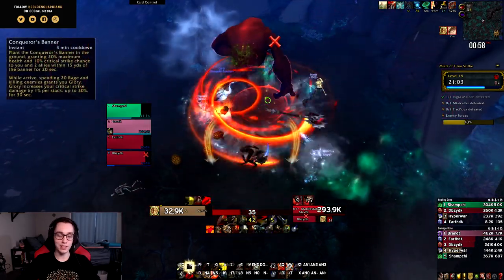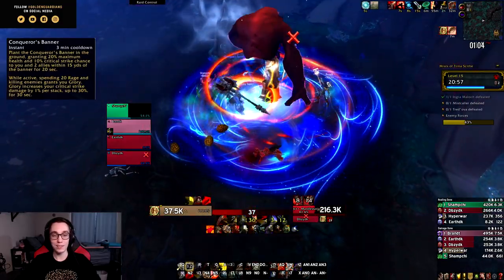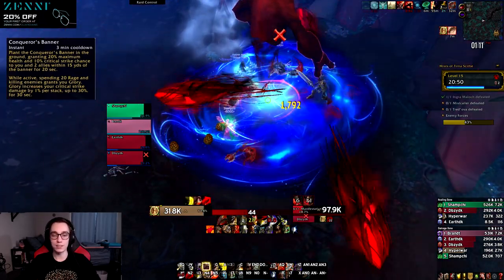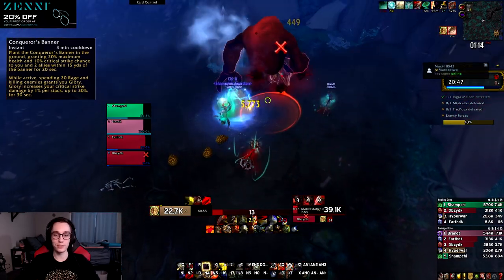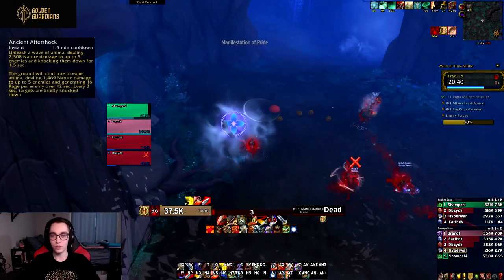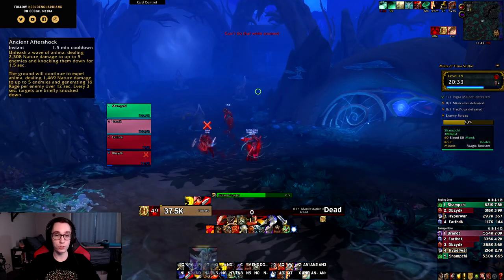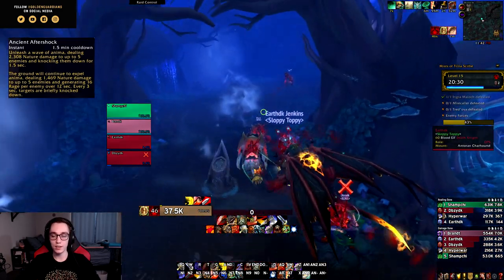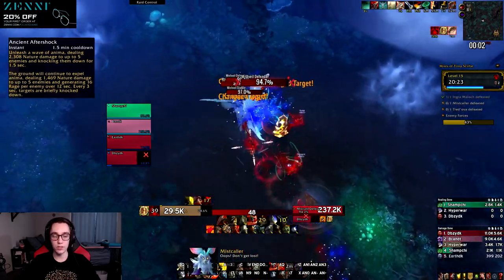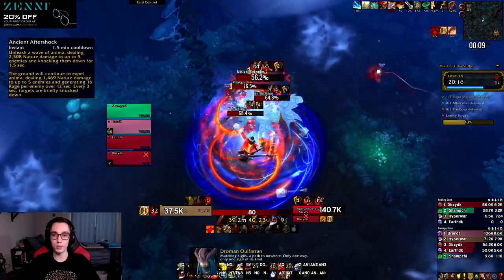For Necrolord we have Conqueror's Banner — same as for Fury, I don't like the design of it because anything that buffs your group is tuned for the group rather than the player, so it's not going to be satisfying to play. For Night Fae we have Ancient Aftershock, which in my opinion is just a weaker Spear of Bastion. It does generate more rage with a large number of targets, but on single target or fewer targets it's strictly worse and has a longer cooldown, making it a little too similar to the Kyrian ability.